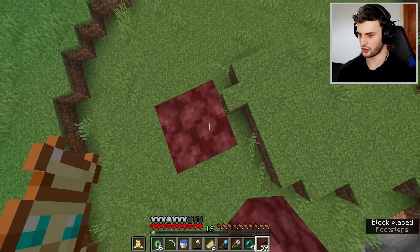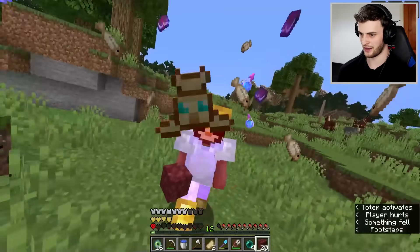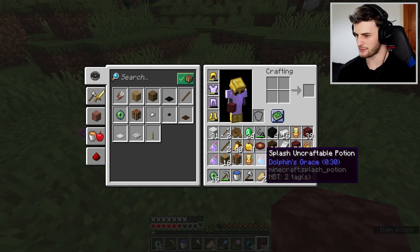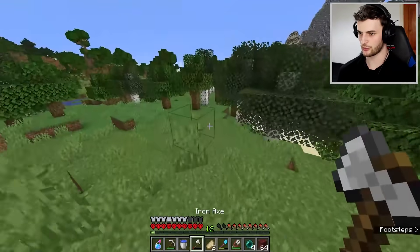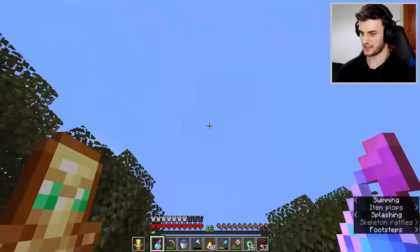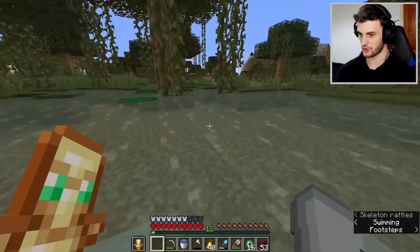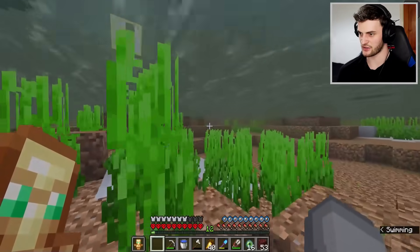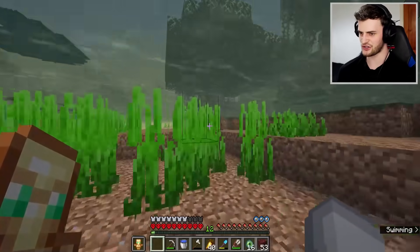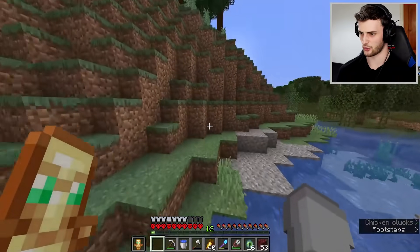Let's get nine pieces of sand, smelt it into glass bottles - they'll later be used in the End. We'll shear a load of sheep to use as beds to take down the ender dragon. I'm curious to see what this dolphin totem does - build myself up and slip off. We got cod and a dolphin's grace potion - I didn't even know that was possible. It kind of gives you depth strider when you're walking, and makes you go faster when you swim. A very cool potion - they should add it to vanilla Minecraft. I can't wait to see what an ender dragon totem gives me.